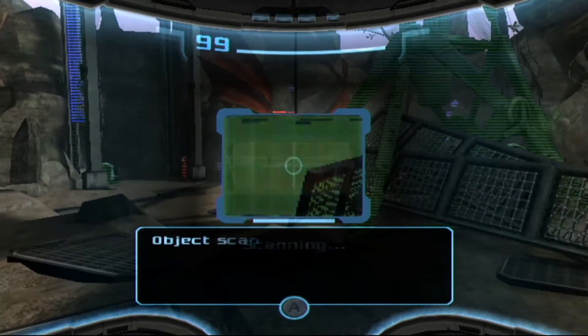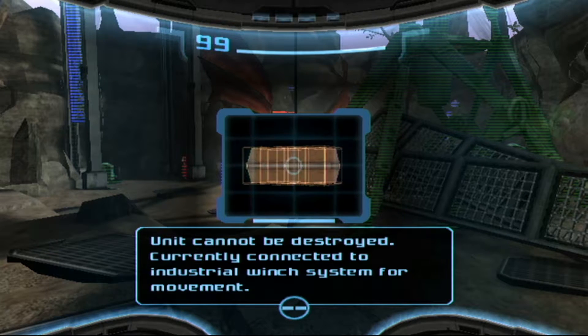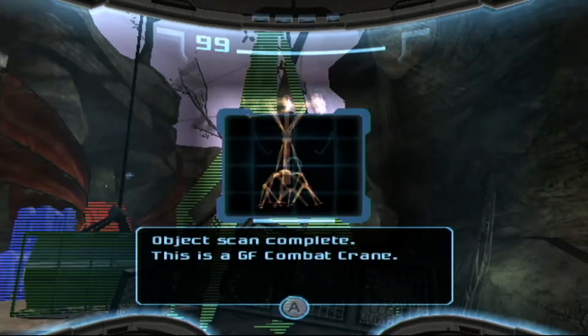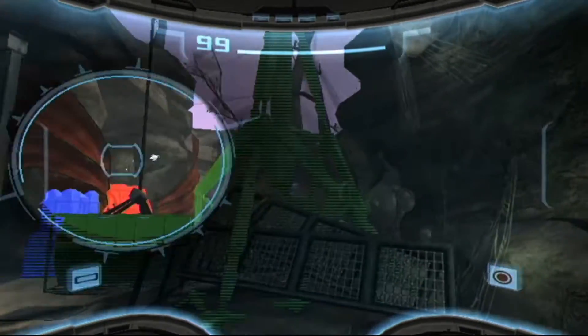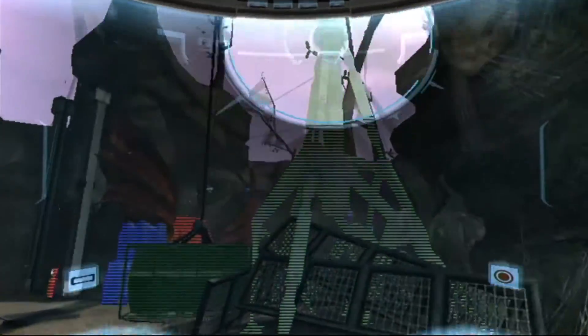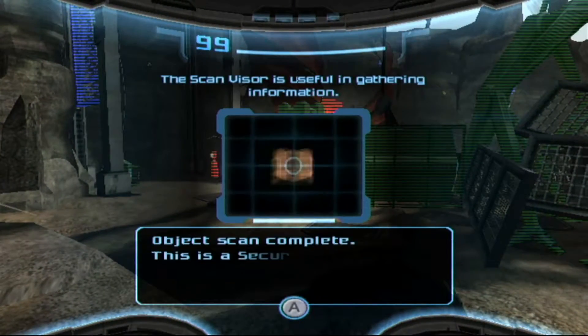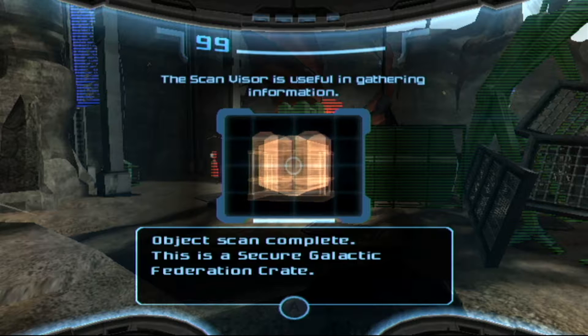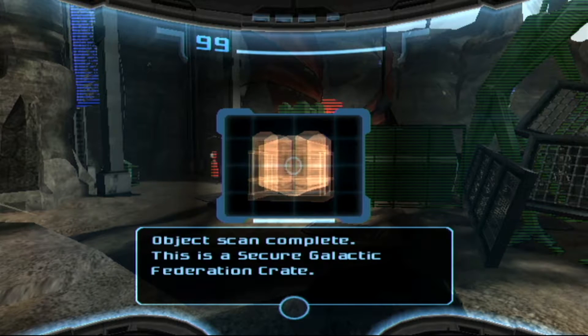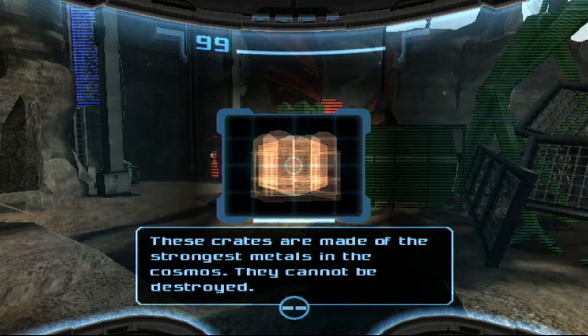I want to tread carefully. This is a heavy transport crate — unit cannot be destroyed, currently connected to an industrial winch system for movement. How about instead of scanning, I actually look around the place? The scan visor is useful in gathering information — don't say I've been doing that all along.